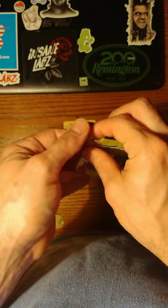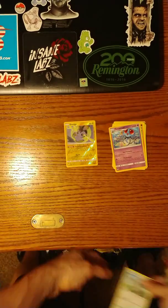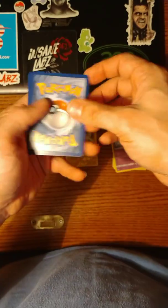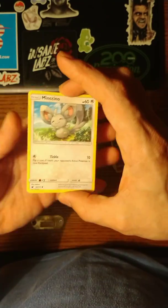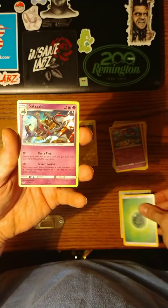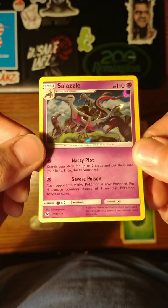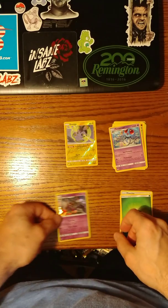We're on to Crimson Invasion. Wow — we've got a Munchlax, a Leaf Energy, and there we go — our first Rare, and it is a Holo Rare. It is a Salazzle! Pretty neat.